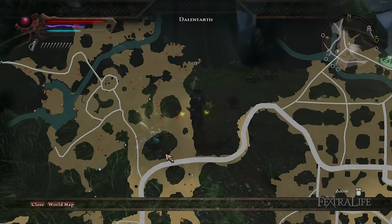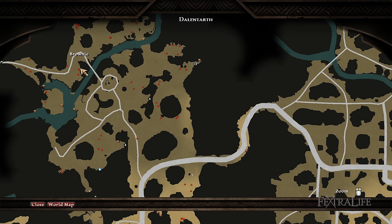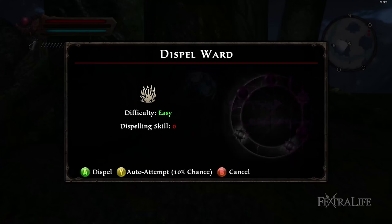Detect Hidden allows you to see and locate many things on your screen and minimap that you wouldn't otherwise. Every point invested increases the amount of gold you find around the world, such as when looting chests and enemies. Milestones for this skill reveal more and more things like traps, secret doors, lore stones, and treasures. This is an excellent skill to take if you find you're having difficulty with traps, or you just don't want to miss out on anything that Amalur has to offer in the content department.